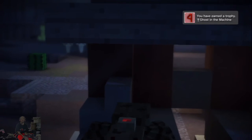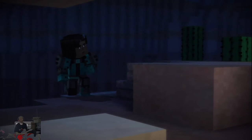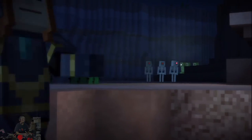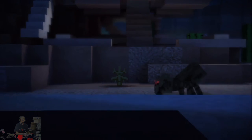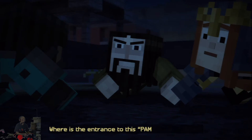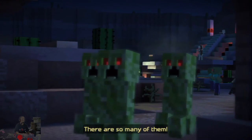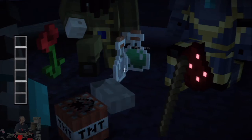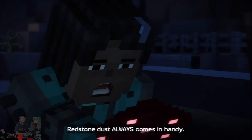Where is the entrance to this PAMA core, anyway? It's on the other side of all these mobs. There are so many of them. You guys have anything we can use? Jesus Christ — redstone dust always comes in handy.